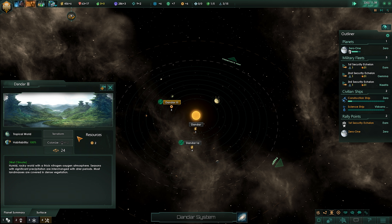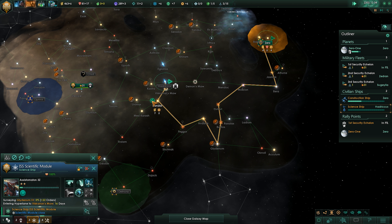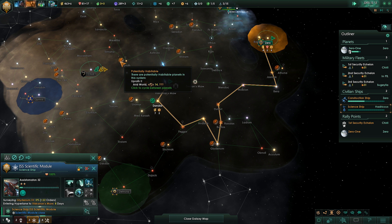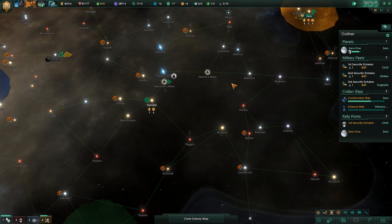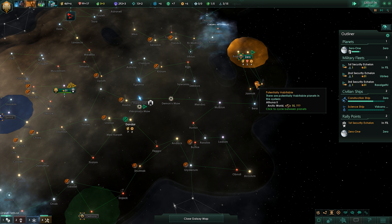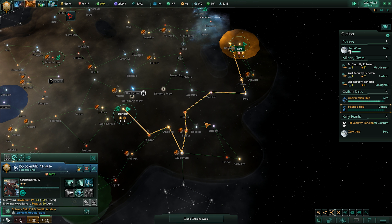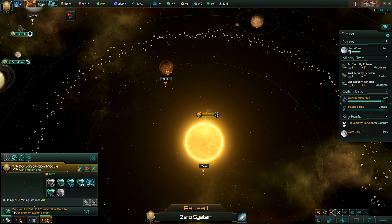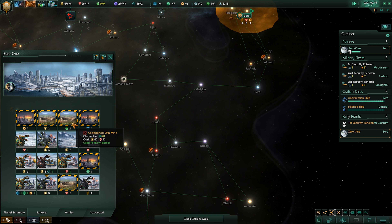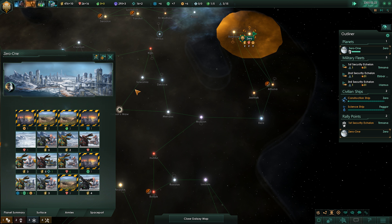I really want to grab this system — how much does it cost? We're not going to be able to afford that. I'm going to hope we can grab this one at least. This is just a little bit too far out of our reach. We're going to have a colony ship soon but not really know what to do with it — hopefully we can survey this and figure out if we can do that. Otherwise we might be in a bad spot. The construction ship is building an energy station.